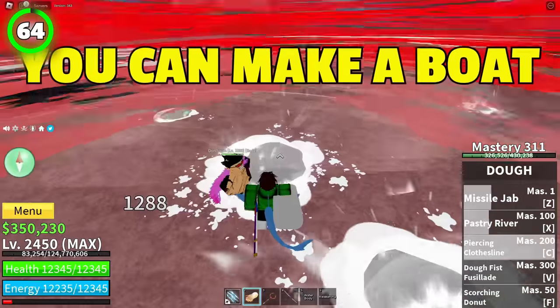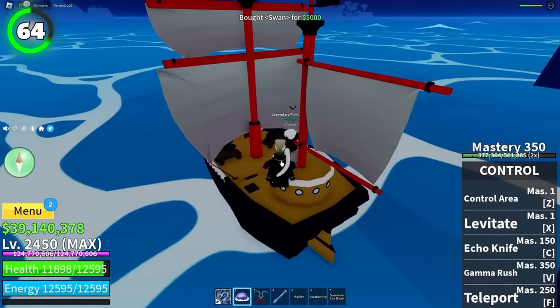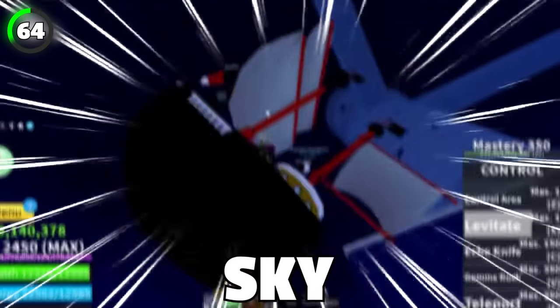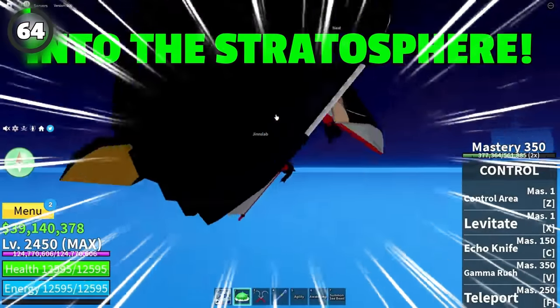There are many ways you can make a boat fly, but this one can turn your boat into a rocket. Use the control area move and sit on the boat as you levitate it. Then aim directly into the sky and your boat will start spinning like crazy and launch you into the stratosphere.